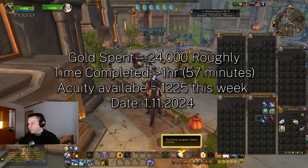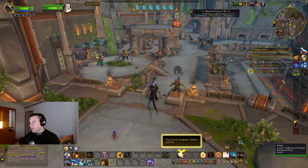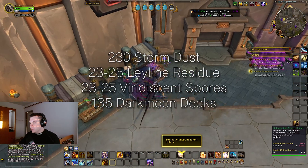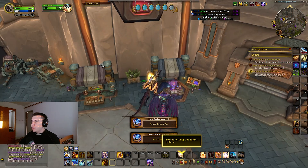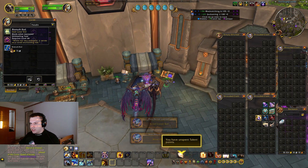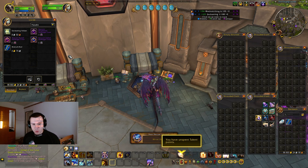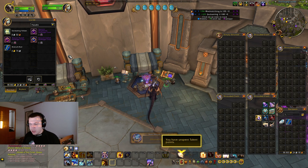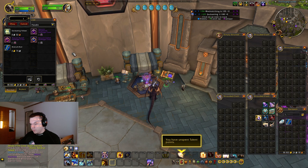I took 100,000 gold off the auction house because I don't know the specific amounts you'll need, but I will give you all the details later. First of all, I want to warn you before getting into this whole thing: you do not need to throw away enchanting to make gold. Enchanting is probably the second best option to have if you have a lot of alts — don't drop enchanting, trust me. There's a big video coming, so just hear me out.